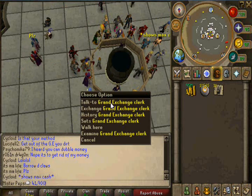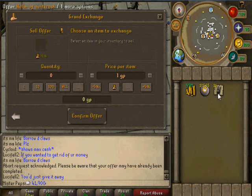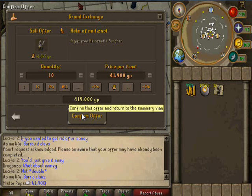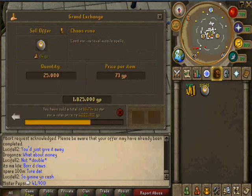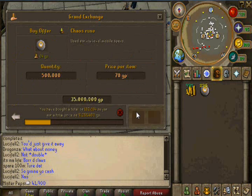Alright, so we bought 10 Helm of Neitizno for mid. Now I'm going to cancel the offer, and we're going to sell them for 41,900 GP. Like I said, items do take a while to sell, but that's part of the flipping process.